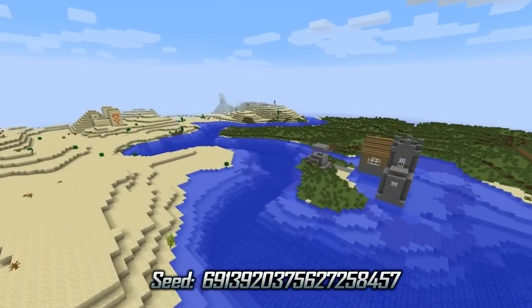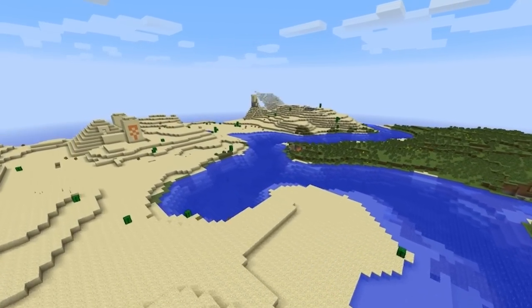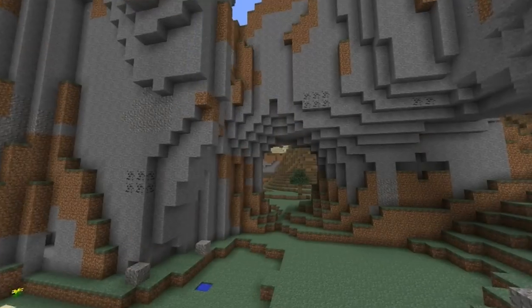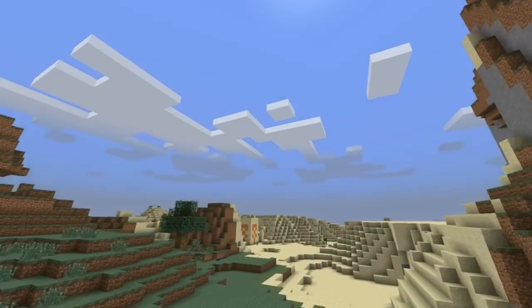Number 3: A village and a desert temple very close to spawn. The village is small but contains 2 villagers. If you travel a bit from the spawn point, you'll find 7 overhangs. The mountain biome is huge and right next to it you can find a desert temple.